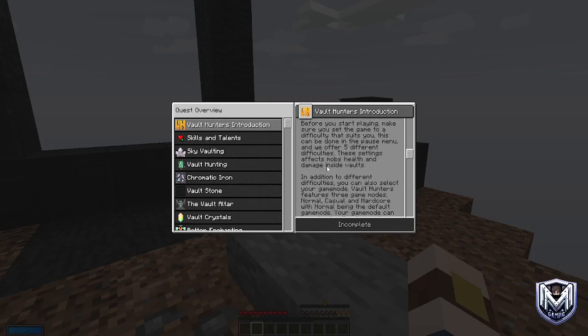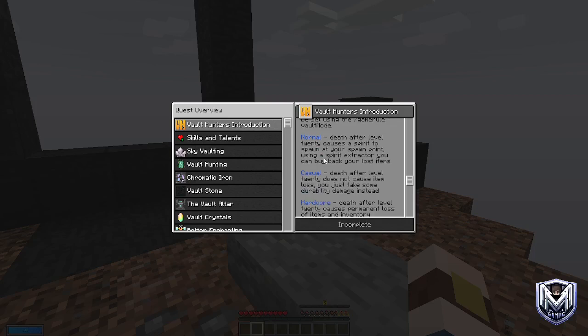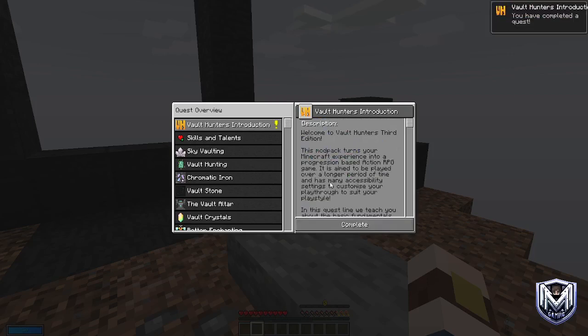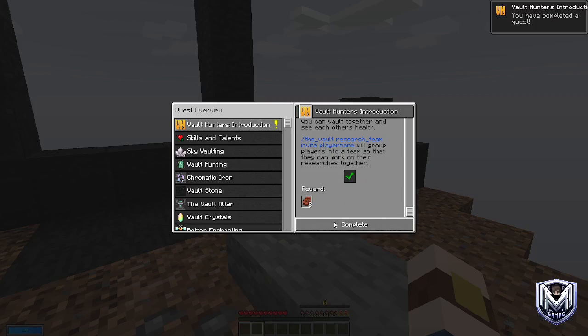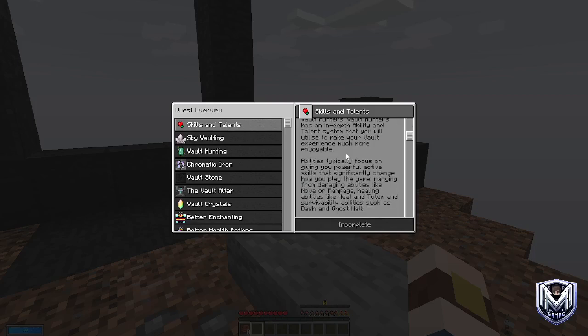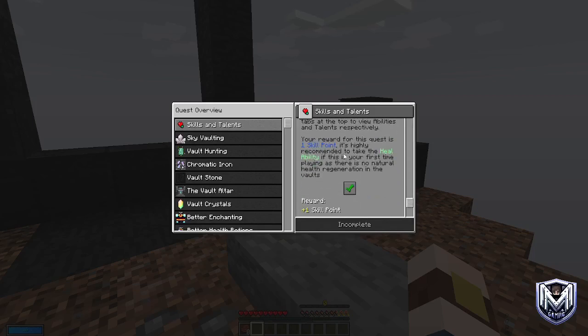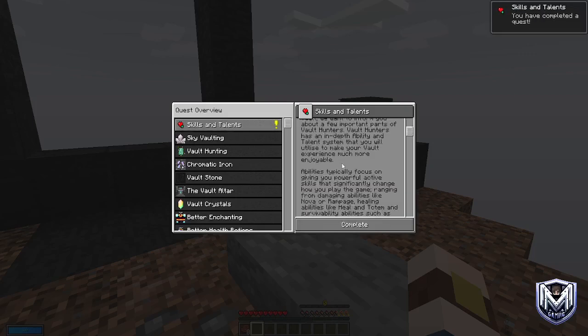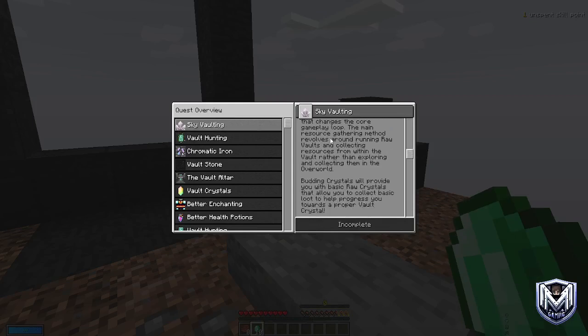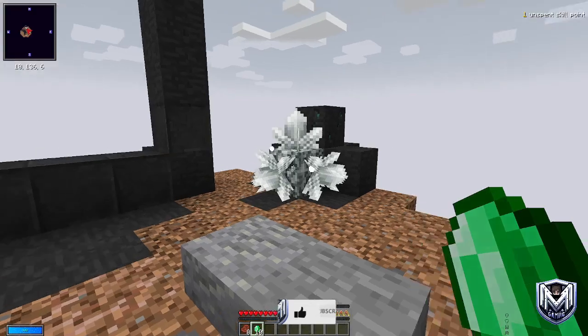I'm not going to read the whole lot because it takes ages — it basically tells you about the different difficulty settings, hardcore mode, multiplayer parties. You get yourself some cooked steak which is pretty good for an early game start. This tells you about skills and talents. At the bottom you can tick a box that gives you one skill point and ten emeralds, which are going to come in really handy.